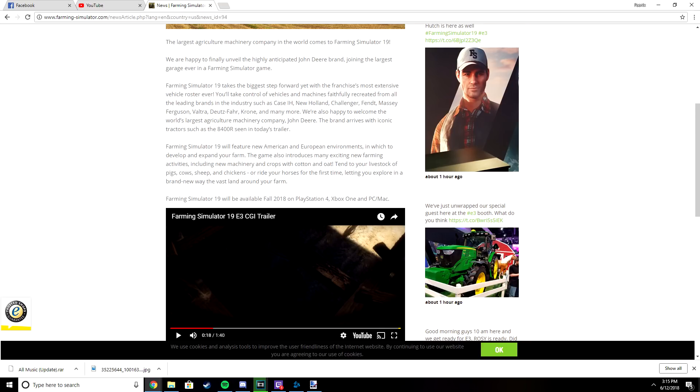The blog post also says Farming Simulator 19 will feature new American and European environments to develop and expand your farm. The game also introduces many new exciting farming activities including new machinery and crops - cotton and oat. You can tend to your livestock of pigs, cows, sheep, and chickens, or ride your horses for the first time. The horses are going to be rideable and won't look like the derpy ones we have currently as a mod - just riding your horse around your farm puts the biggest smile on my face.